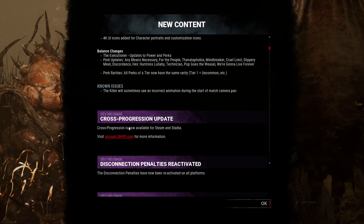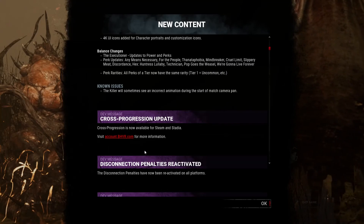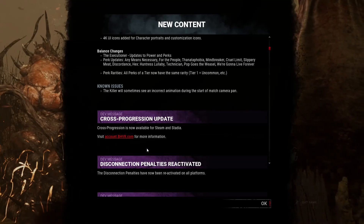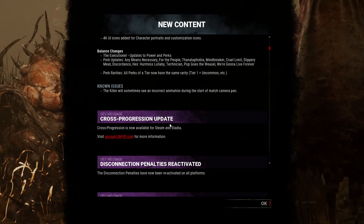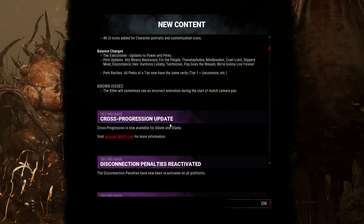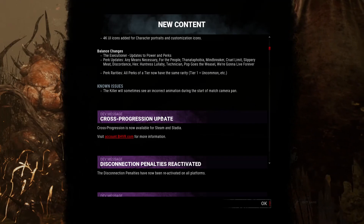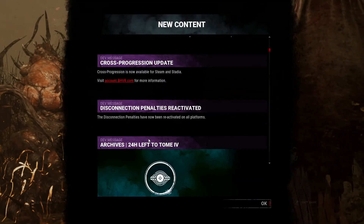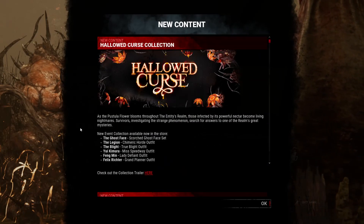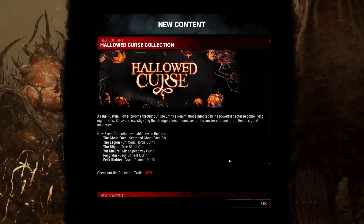Quick note on cross-progression: once you sign up for it your entire friends list will go white, and it's really glitchy. I connected Steam and Stadia and I think I disconnected it — now you can't reconnect for 59 days and my friends list still isn't back. They had no idea what they were doing there. So I hope you enjoyed this video and got educated — see you in the next one.